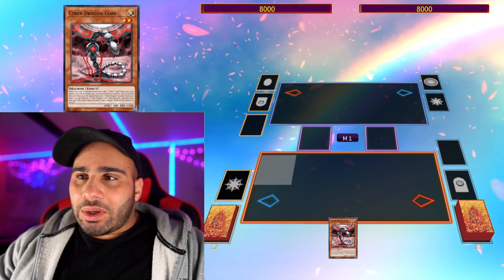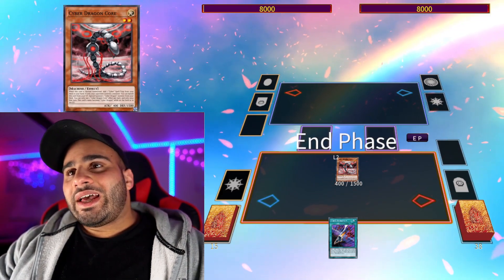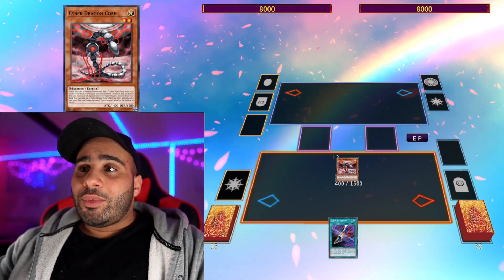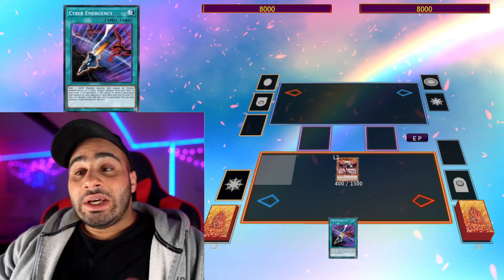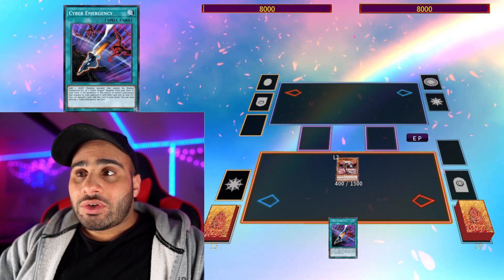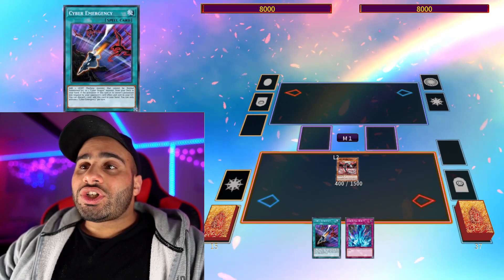Alright, combo number one isn't really a combo — it's rather a flow of execution. It's really important to know that Core is a self-sufficient card, so when you only have Core and four utility cards, you shouldn't search Overflow. If you use Overflow and pop one card your opponent controls, great — you interrupted your opponent once, but you didn't really achieve anything that helps you play the game. What you have to do is search Emergency and not use it right away.